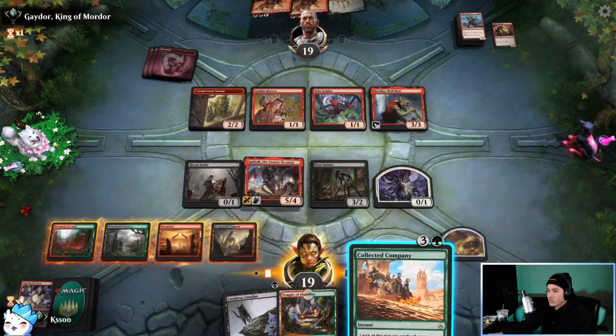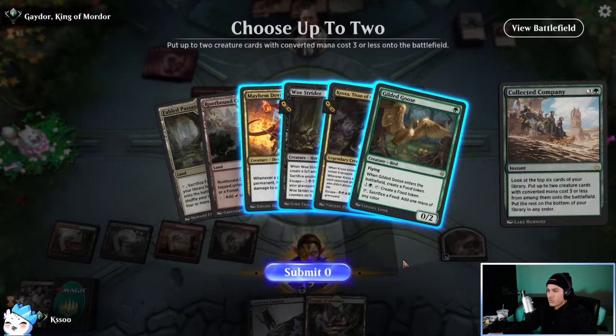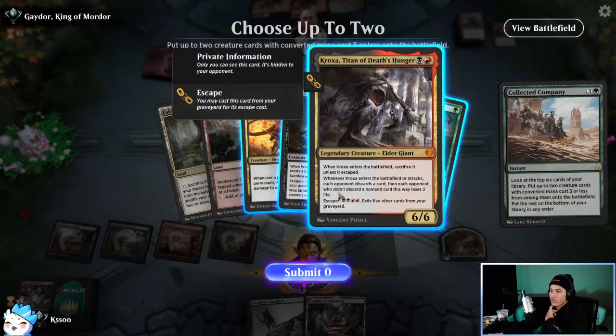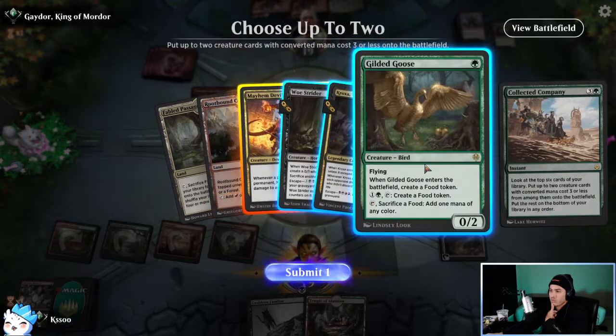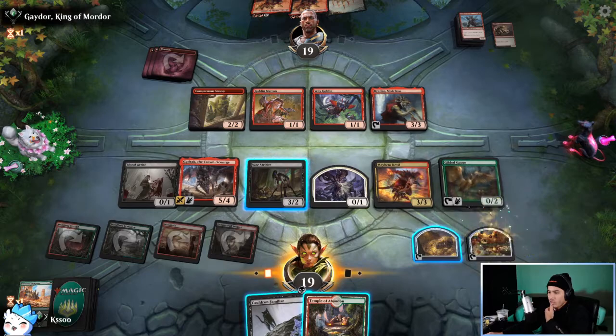Let's start with the Collected Company. If we play Kroxa, they have to get rid of something — but they don't have a land. Let's do Mayhem Devil, and we're actually going to take the Goose because it gives us an artifact that we can use. Whenever we play the Cauldron Familiar — since we're sacrificing Goose for black mana — it does count as us sacrificing something so we'll get to kill one of their creatures.